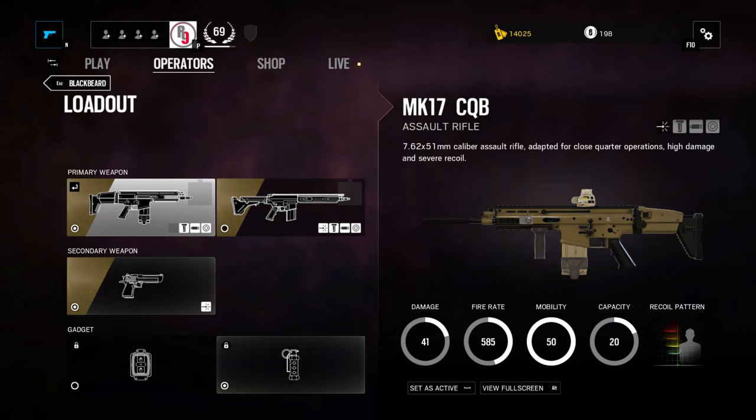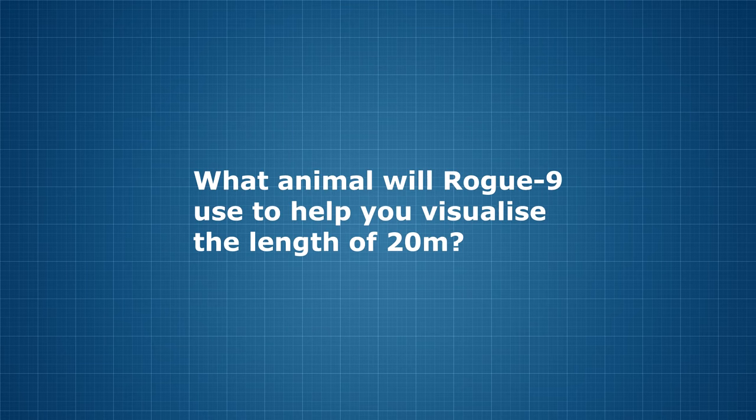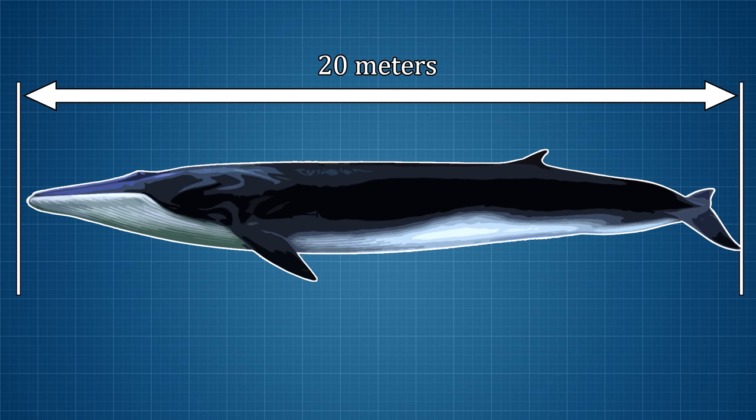I have an idea — let's play a quick game! What animal will Rogue 9 use to help you visualize the length of 20 meters? Pause the video and post your answer in the comments section below! And of course, 20 meters is the average size for a female North Atlantic fin whale! Congratulations to everyone who guessed correctly — you are a winner at life!